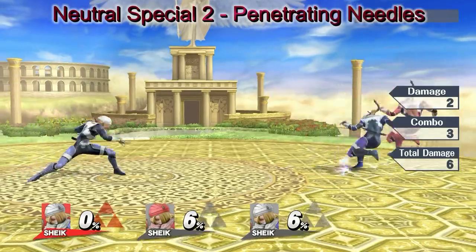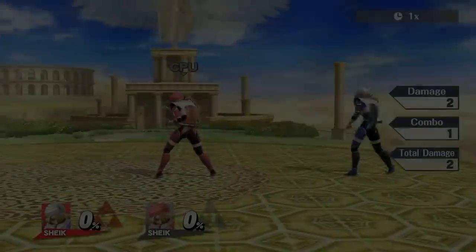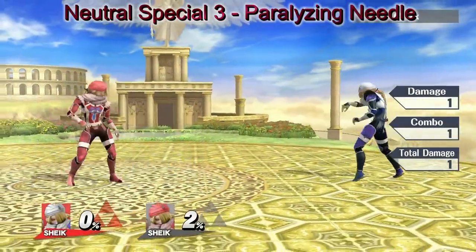Throw needles that go through enemies. You can only charge up to three at a time. Alternatively, throw a paralyzing needle that charges slowly, does less damage, and you can only have one at a time.